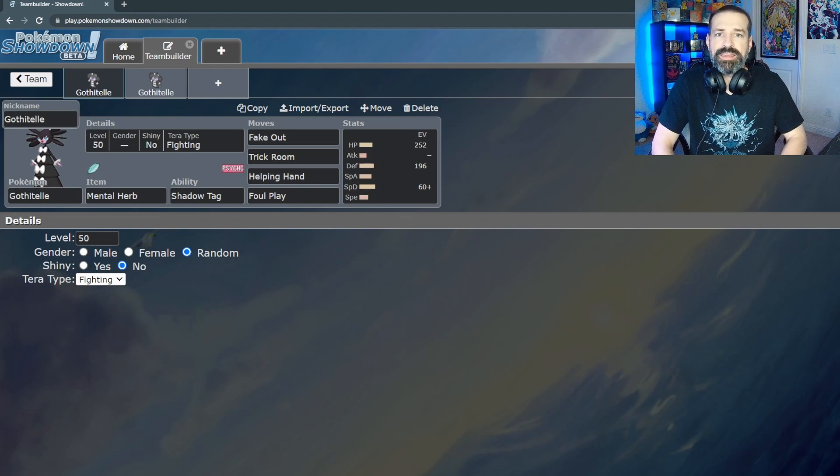After Terastallizing we have three weaknesses — Flying, Psychic, and Fairy — but three resistances: Bug, Rock, and Dark. Since there's no crossover between Psychic and Fighting weaknesses, if your opponent thinks they're doing a super effective move into you, chances are it'll turn out not very effective instead. That surprise factor is a really great thing with Gothitelle, especially as a support Pokémon.